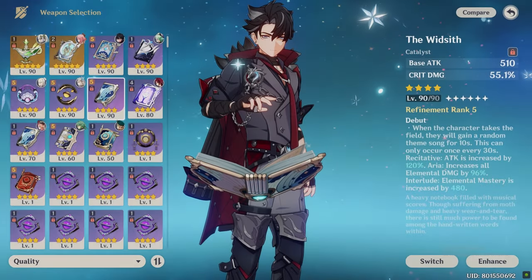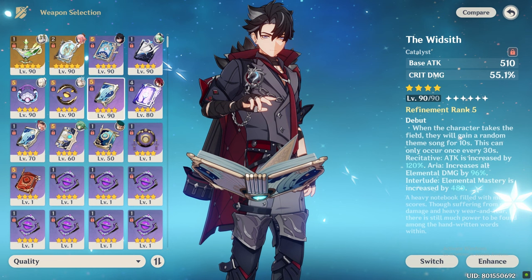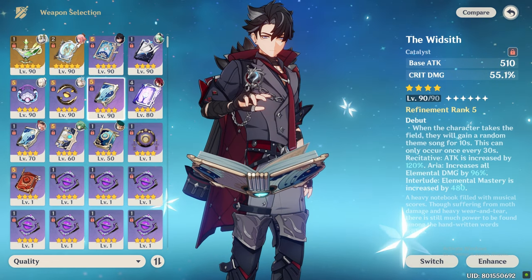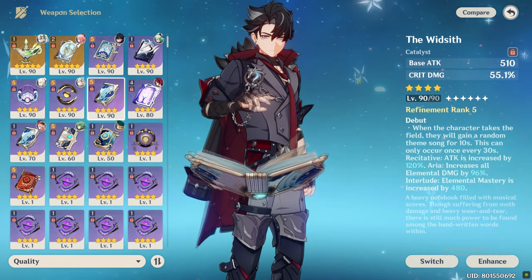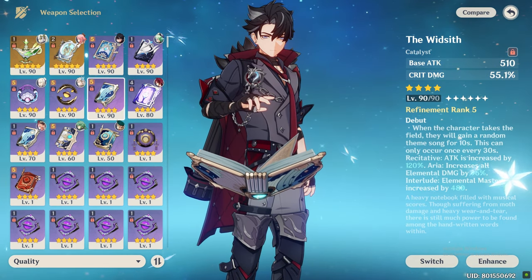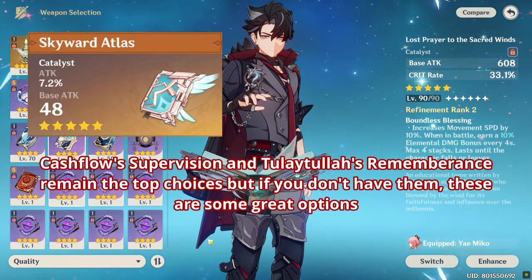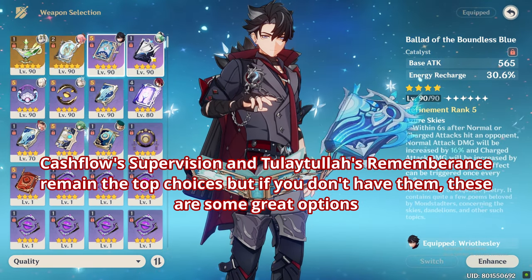The next tip is about weapons. You might not be using the correct weapon on your Wriothesley. Most players use Widsith, which is an amazing weapon and can out-DPS many 5-star options in short runs. However, in long runs the buff from this weapon gets really inconsistent due to its 20-second downtime and RNG nature giving elemental mastery, which reduces your damage by a lot. In such cases you should switch to a more consistent weapon. Skyward Atlas, Lost Prayer, and some 5-star stat sticks like Tome of Eternal Flow are great options for consistent damage.